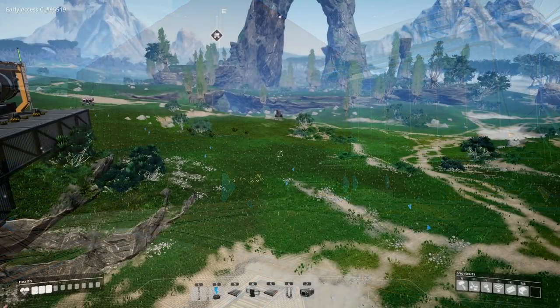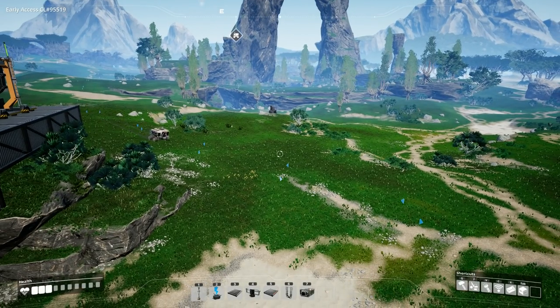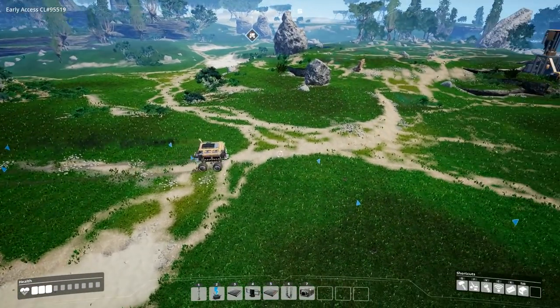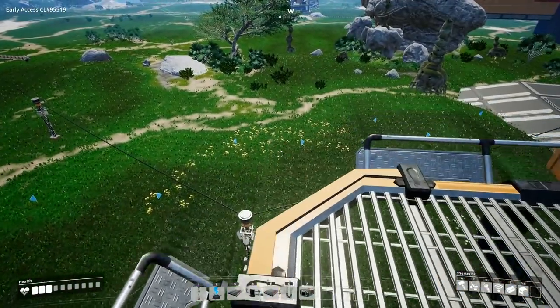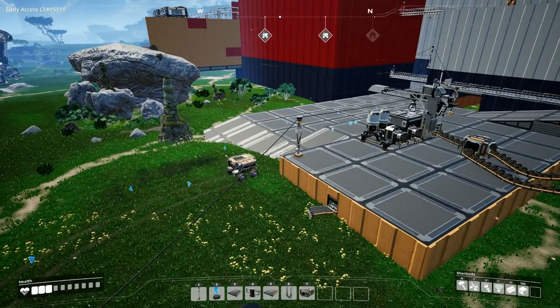Welcome everybody to another tutorial on Satisfactory. Today we're going to be covering vehicles and automation — specifically this little box of a vehicle here. We're going to cover how to set it up, how to set up your vehicle stations, and get everything automated and good to go.